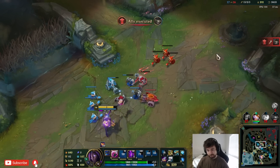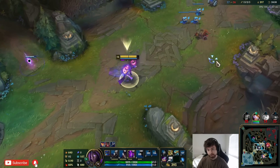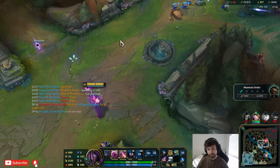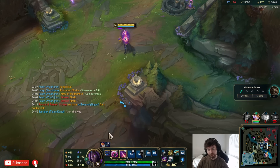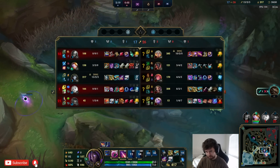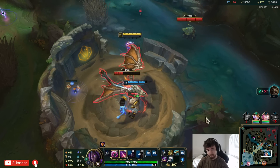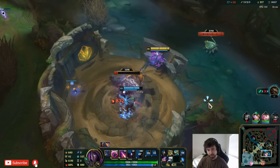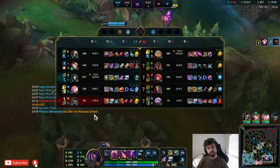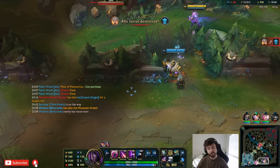Hopefully we can defend the Baron because they might be on it — nope, not yet. Good time to put down some traps. I really just want them to not do Baron, so hopefully we can try to take this Dragon since they reset. Kayle bought something — but if we go for Kayle they might Baron, which is an issue. She has Death Cap now. We have no vision — they should definitely just run to Baron right now.